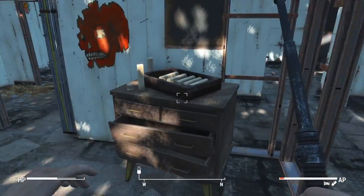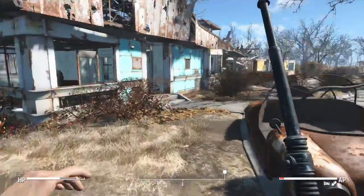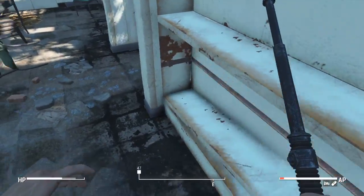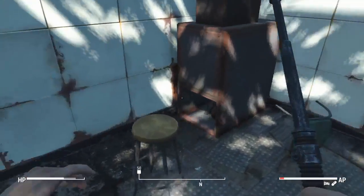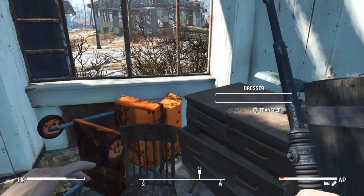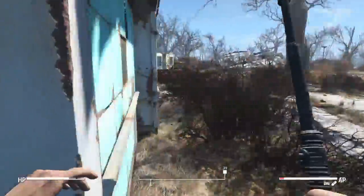Anything in here? Ooh, we got stim packs and bobby pins. Gray knit cap — awesome possum! Just check all these out here pretty quickly. Look at the tray, kind of get everything here. Well well well — coffee cup, nice nice nice. Ooh, 24, that's good. Got some ammo — shouldn't have to worry about that.